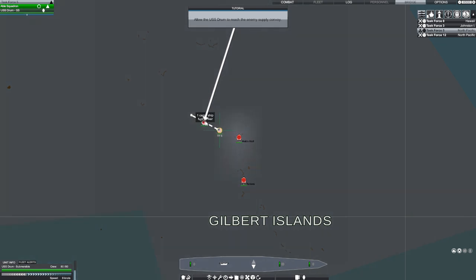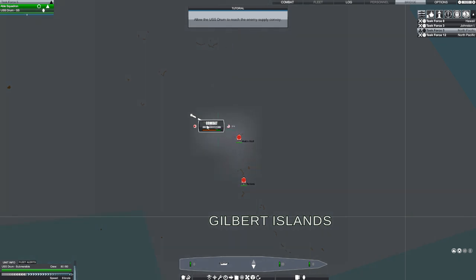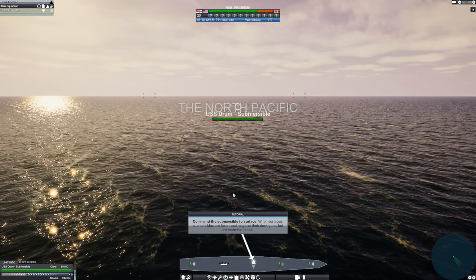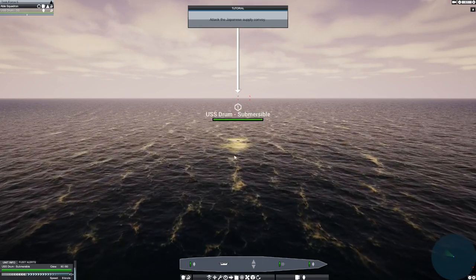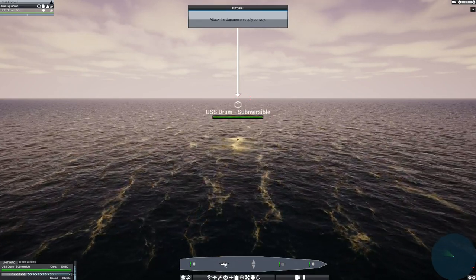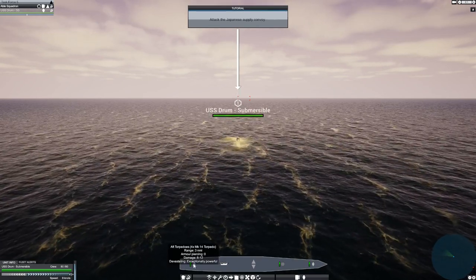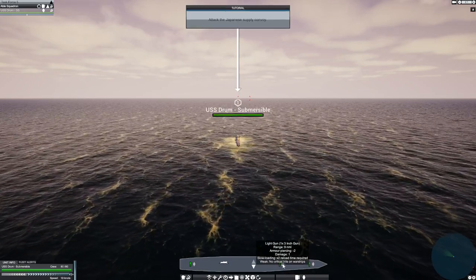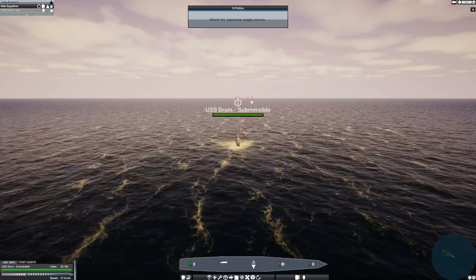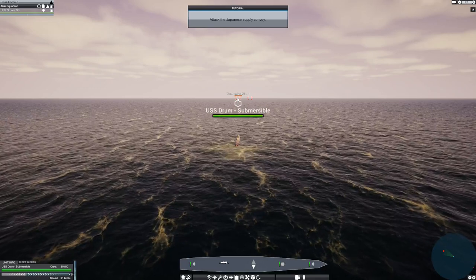Task Force 5, the USS Drum, is moving at nine knots — that's the maximum speed. This is one cargo ship and one oil tanker. Let's allow the USS Drum to reach the enemy supply convoy and then enter combat. Commander, surface the submersible — press this button to surface, the one below to go underwater, and clicking once more will go to a deep dive. We've got four torpedoes in the front and six aft, plus a deck gun with 90 rounds. We're going to attack the Liverpool Maru and the Yamamuzu Maru.